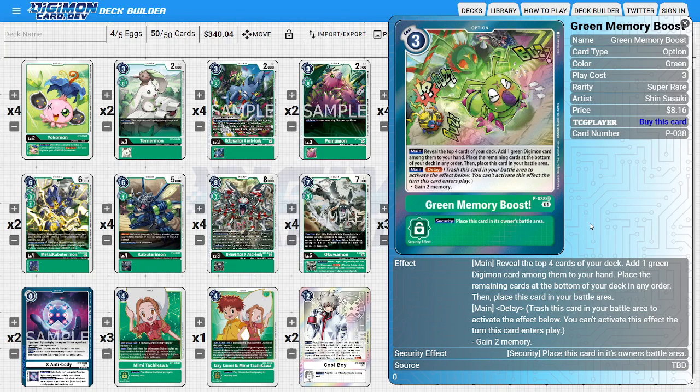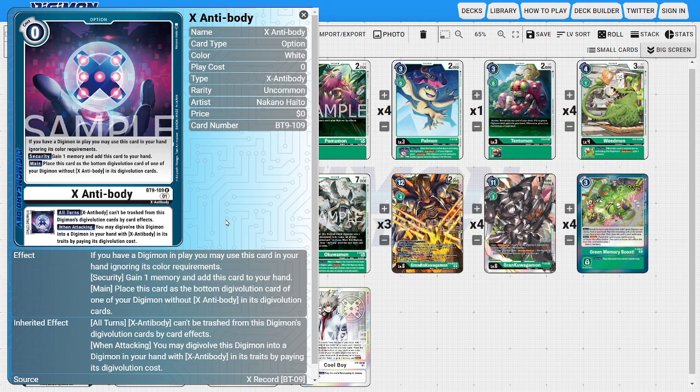At worst, Green Memory Boost has the security ability of going into the battle area so we can at least gain the two memory to use later. The last option of the deck is two copies of X Antibody. X Antibody is a pretty decent card — at worst we can use it as inheritable source fodder for our Digi Burst ability. Its main ability lets us put this card to the bottom of one of our Digimon without X Antibody in its Digivolution source, increasing our Digivolution source to get another Digi Burst off of Grand Kawagamon. Its security ability lets us gain one memory and add this card to hand, acting as a slight anti-tempo security threat. Its inheritable ability states that during all turns, X Antibody can't be trashed from this Digimon's Digivolution source by card effects — so the opponent won't be able to get rid of it once it's in there.